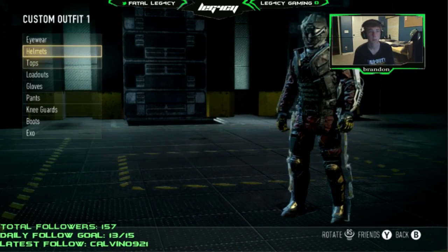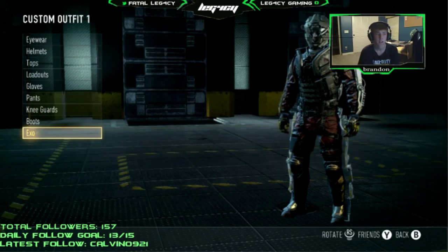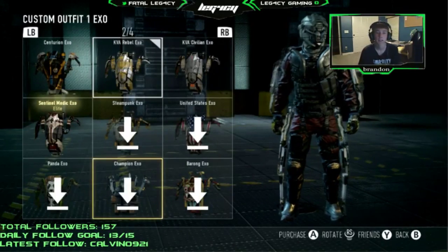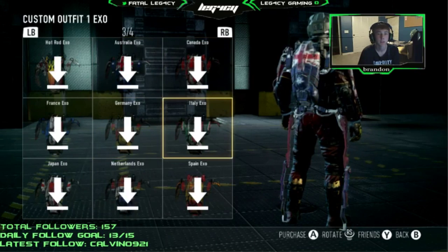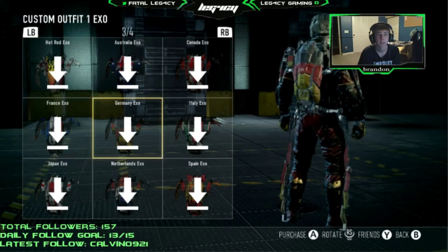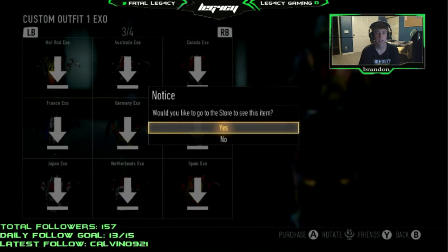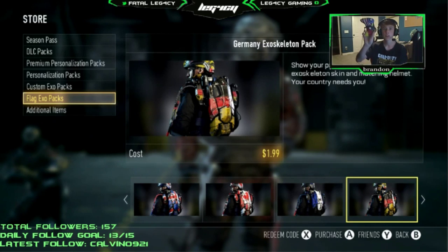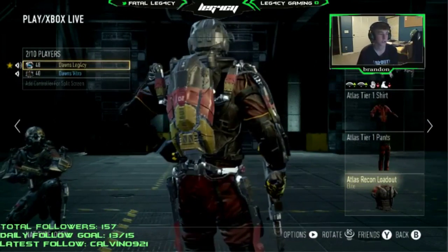Now you go to your Custom Outfit — the one you're currently wearing. This works for EXOs or helmets, basically anything that comes with the skin. It doesn't work on calling cards and emblems. So with the Germany EXO, you just click the EXO you want, and it asks if you want to go to the store. You go to the store, and it's highlighted over the Germany EXO Skeleton Pack. All you have to do is press B, and it exits you from the store. And boom — I've got the Germany EXO on.